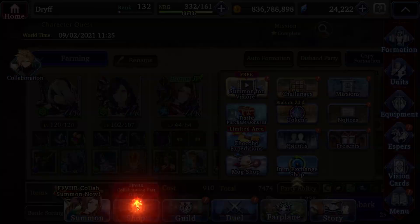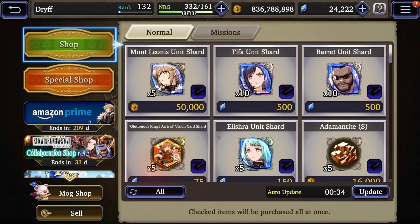Now let's head over to the shop, which is going to be your primary source of gathering shards. In the regular shop you can see Tifa shards and Barrett unit shards. A lot of players may be hesitant to spend premium currency just to buy shards, but I'll reiterate — this is one of the best expenditures of your Vizor in War of the Visions. This shop refreshes about every six hours, so roughly four times per day you can pick up shards for your units.